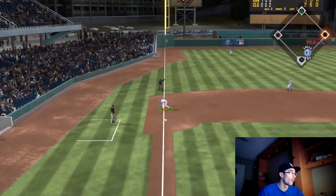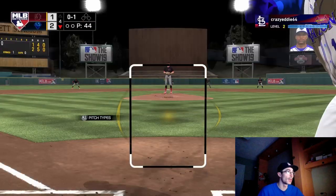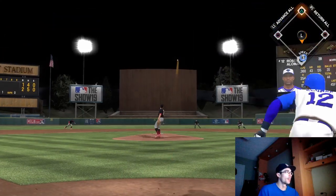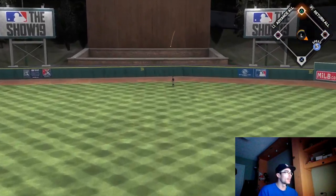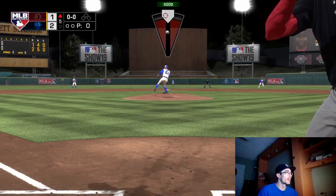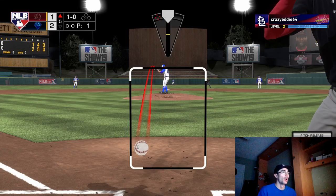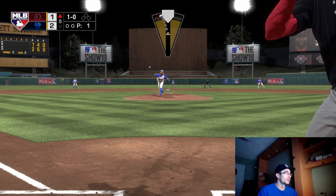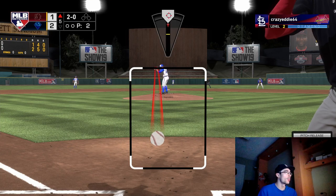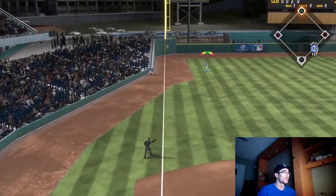The first play from Hanley Ramirez is unsuccessful — Hornsby beats out that infield single. Roberto Alomar is up at the plate leading off this inning with nobody out. He had an opportunity earlier in the game to cash in a couple of runs. But we do bring in Sergio Romo because he has a couple of guys that excel versus lefties coming up this inning.